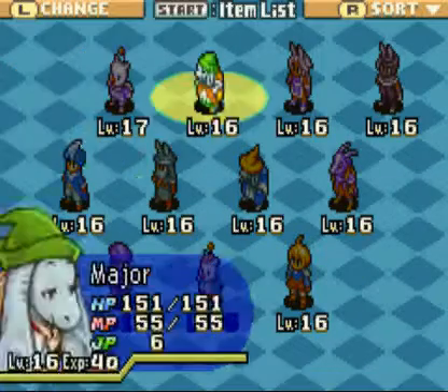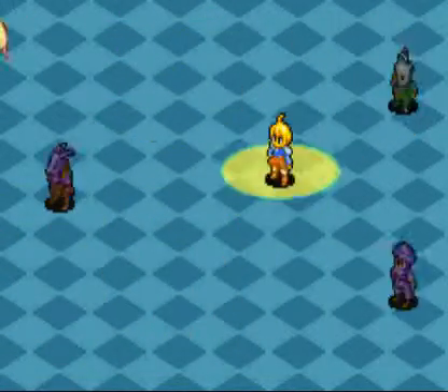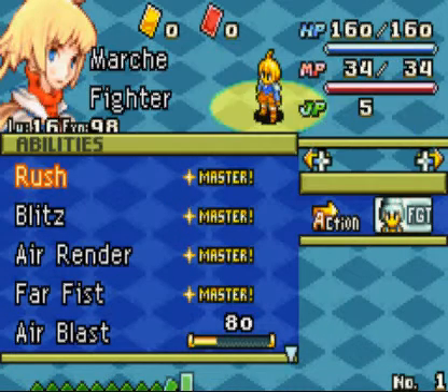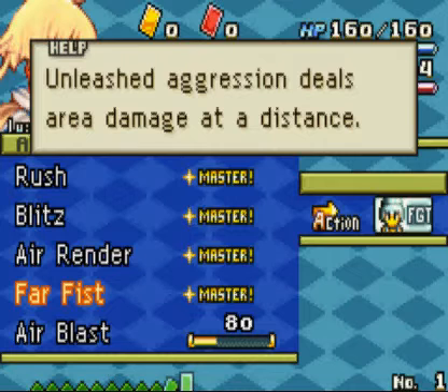But he's just about to level up to level 17, along with Lenny. He's a Fighter still. He's learned Rush, which is pushback. We already know the first ones. Far Fist — unleashes aggression, deals area damage at a distance. So basically someone who's five away, you can hit, because it deals area damage.